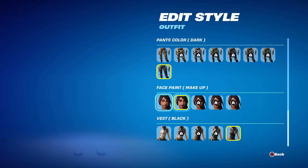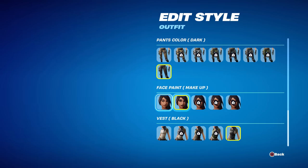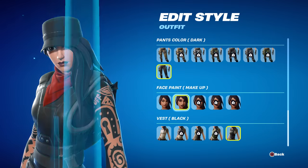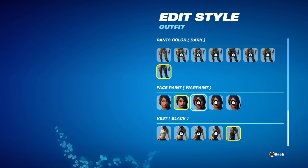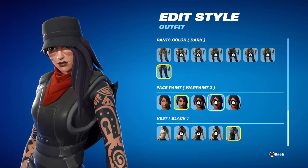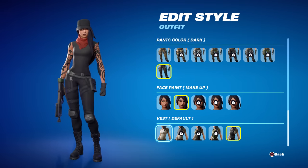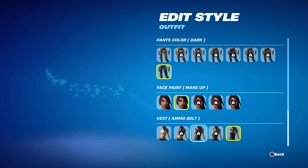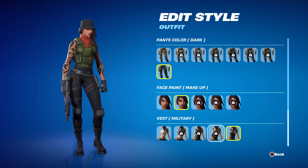For face paint we had nothing, makeup — I mean there's just a little difference there. There's also war paint, war paint two, and dirt. I picked makeup. Then you could do a vest: no vest actually looks pretty good too, gray, ammo belt, military, and the one I picked is black.